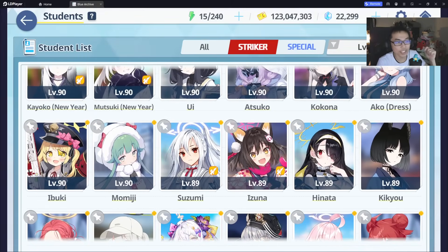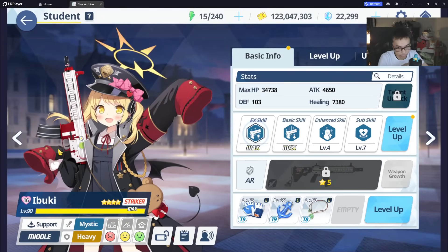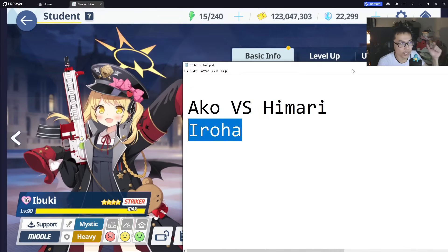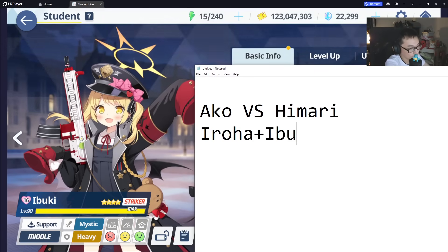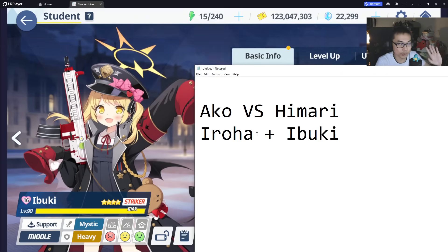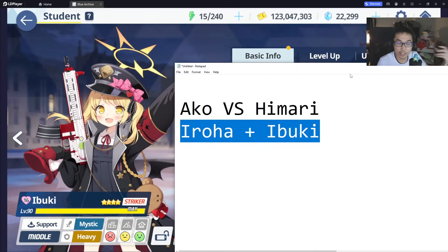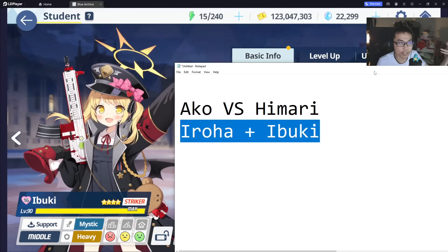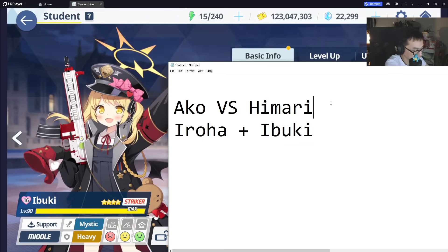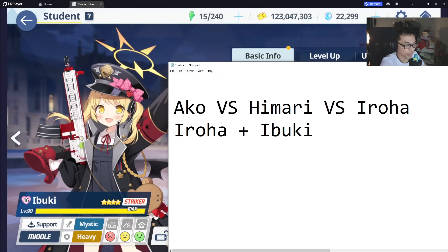Sadly, you cannot get Ibuki anymore. If you just started recently and don't have Ibuki, then your Iroha priority is slightly below Akko and Himari — because in some situations, in a lot of raids, comboing them together is just insane. This is just my humble opinion. Iroha alone can be alright, you can still do a bunch of damage, but not as strong as when you pair them together. If you have Ibuki, I will place them on the same level as Akko and Himari.